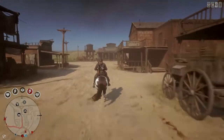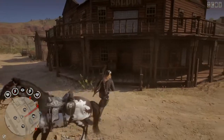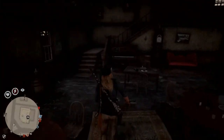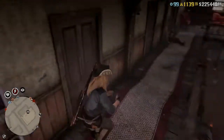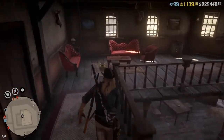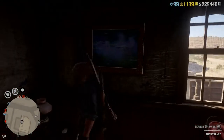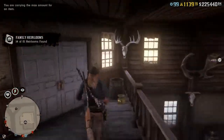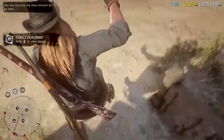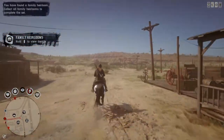Haul ass down to the saloon. Make your way all the way upstairs. You're getting four collectibles at a crack on this, so this is not a bad one either. Jump over — there'll be a random spot right over here.